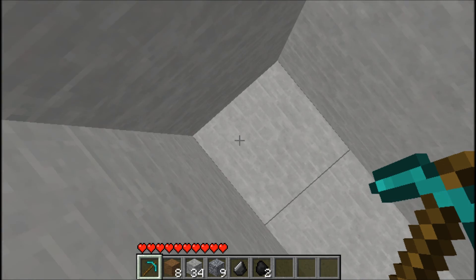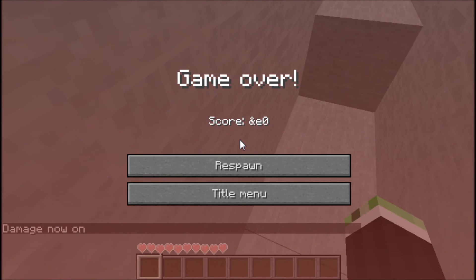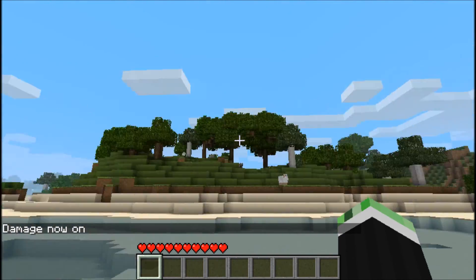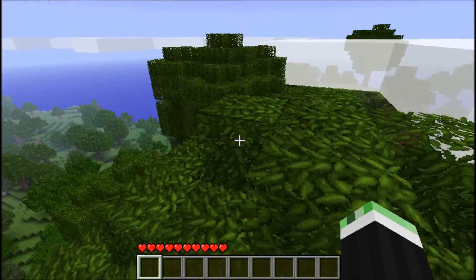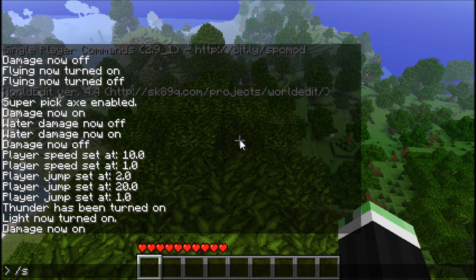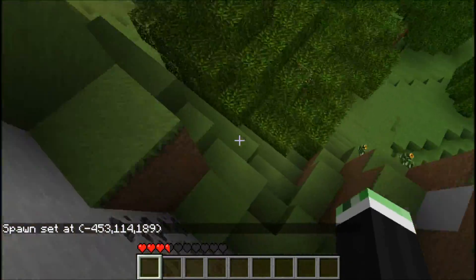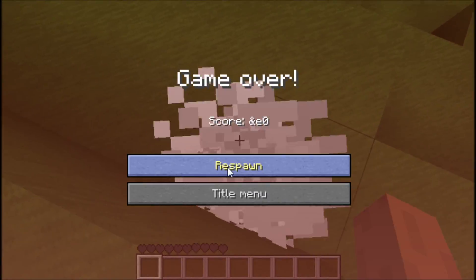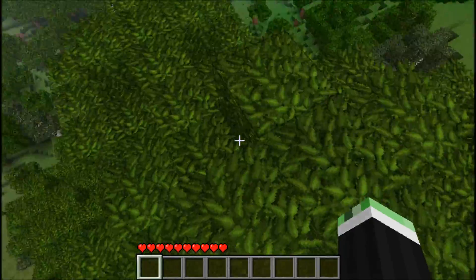Just type kill — this basically kills yourself if you have damage on. You can also set your spawn point. Go somewhere you like, type jump to get there, then type set spawn. Now when you kill yourself and respawn, you will respawn on your chosen spot — like our lovely tree.